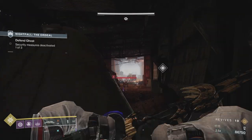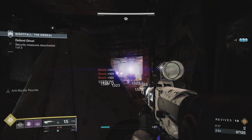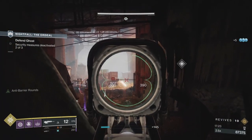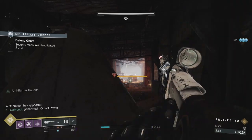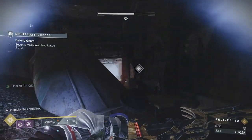If there are arc captains up you need to be very careful. The solar captains are the easy ones — the arc captains are the nightmare. Luckily, the overload captains at the boss are the solar ones, so I suppose that's something.